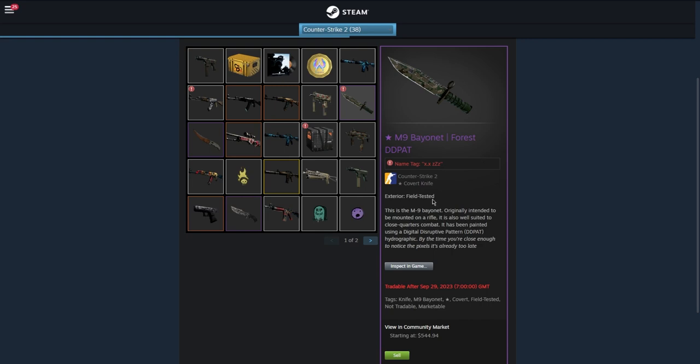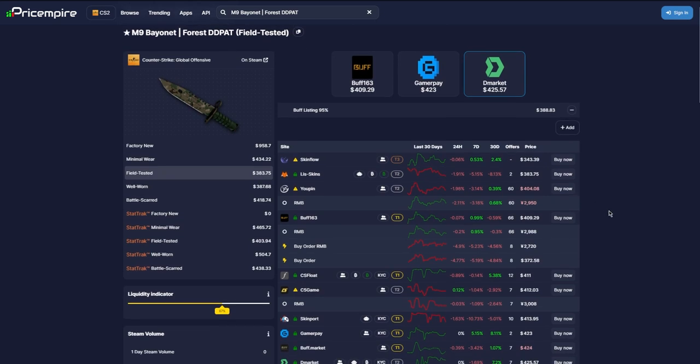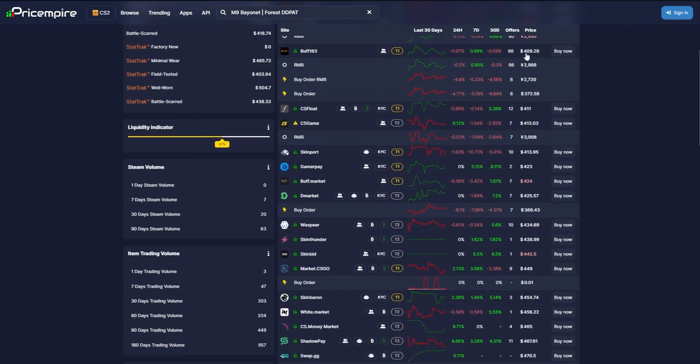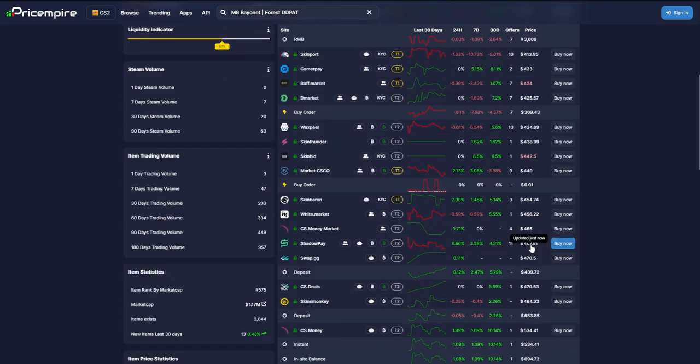For example, this M9 Bayonet in field-tested is worth about $544 on the Steam market. Over on Price Empire, I really like this website because it gives you an accurate representation of how much your skin is really worth. It shows the top three recommended websites — it'll recommend DMarket because of a sponsorship, but you can get a decent amount there. It also shows all the other websites and their prices, and keep in mind you can withdraw that money directly to your bank account.